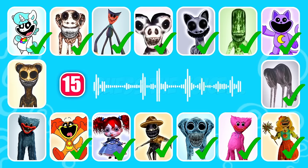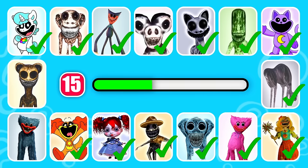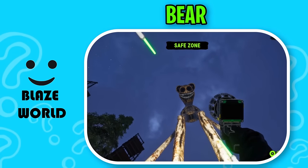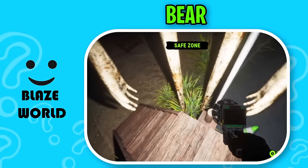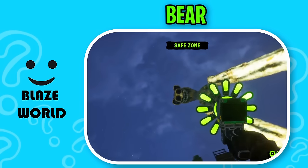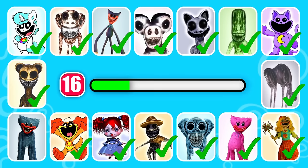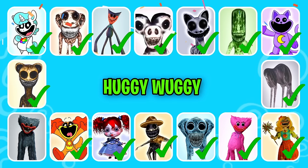Next question. This character lives in the forest. Get ready to guess the next character. This character has two large black dilated eyes. Brilliant answer, it's Huggy Wuggy!